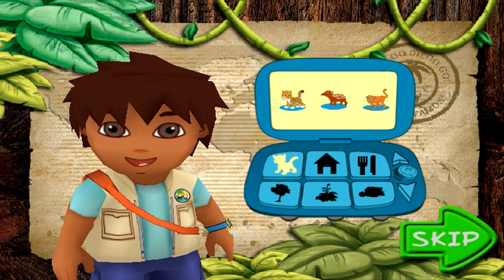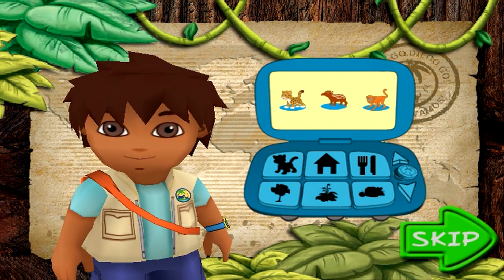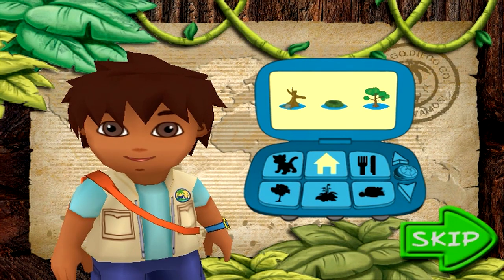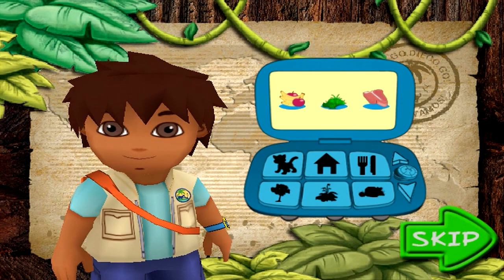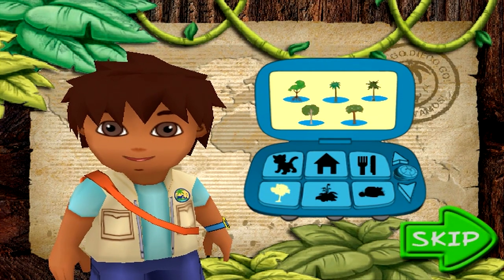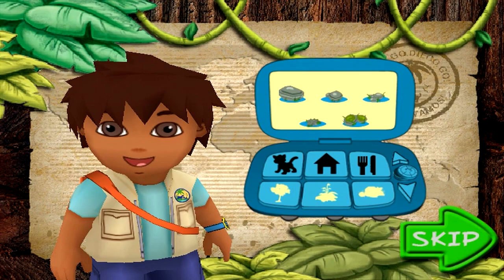Click on an animal to put it in the habitat. Then click on a shelter for the animal. And don't forget to give the animal some food. Click and place trees, plants, and rocks anywhere to create a nice home for each animal.